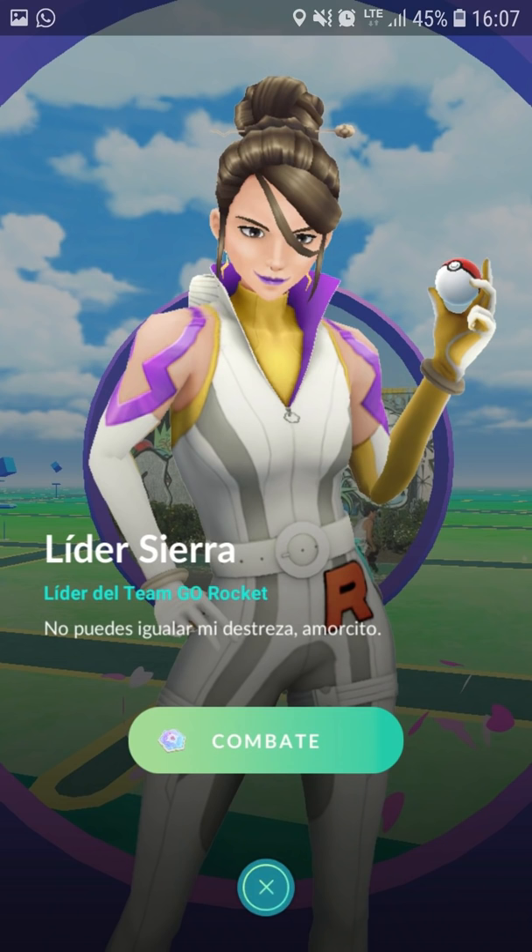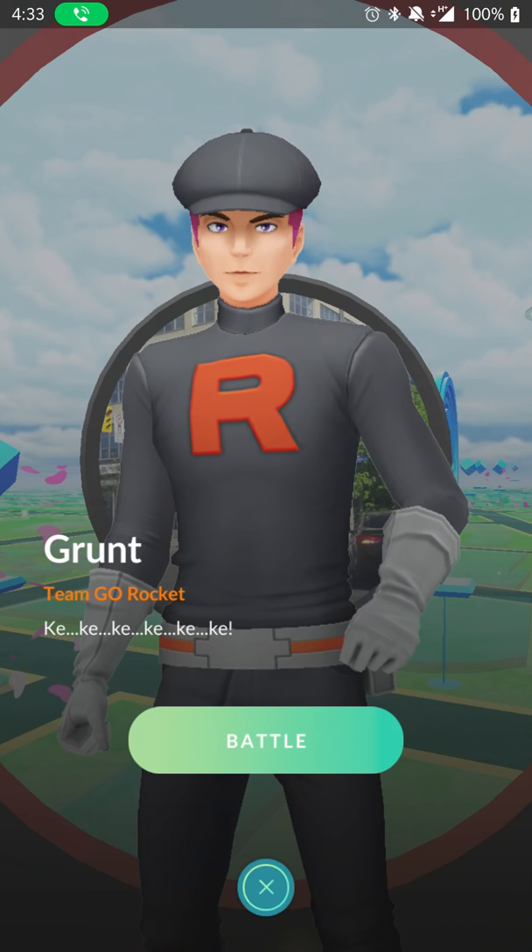And if you get the task where you have to catch Ghost-types, you can either look for the Ghost-type Grunt, which says 'Ki-Ki-Ki' before battling them, or Driflooms are decently common in the wild.